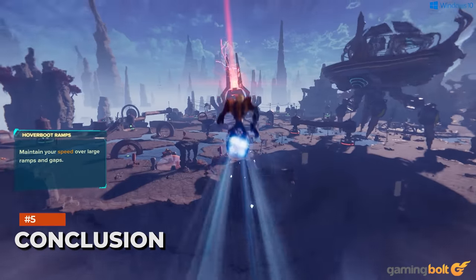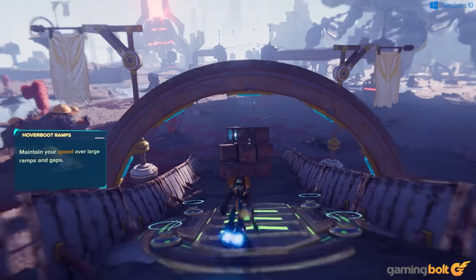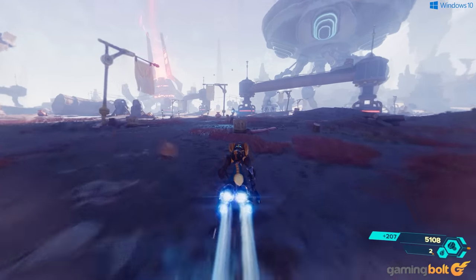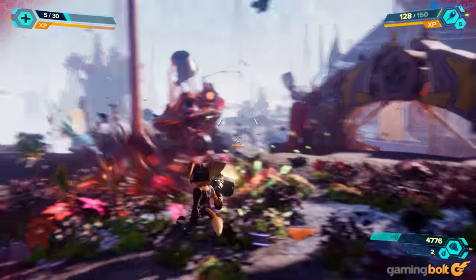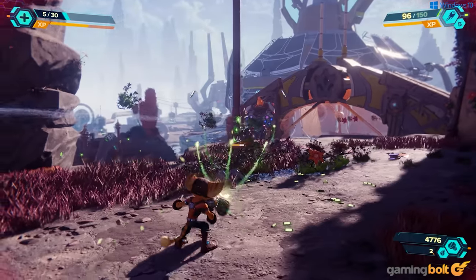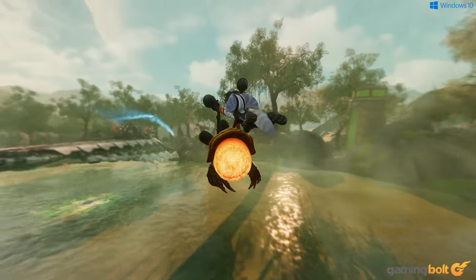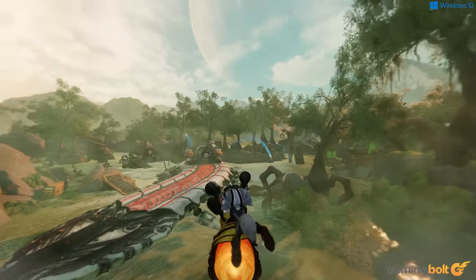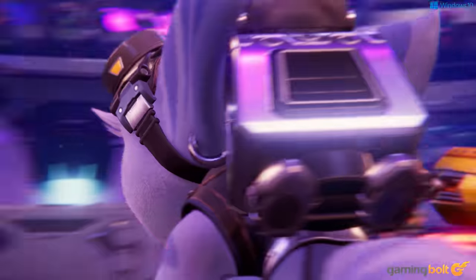In conclusion, Nixxes Software has delivered a mostly solid port of the action-adventure title, and Rift Apart is a great first step for Ratchet & Clank on the PC platform. This version builds upon the visuals of the original release in meaningful ways and comes equipped with support for modern technologies like DLSS and XeSS. There's room for optimization when it comes to translating a load-free experience to PC, but apart from that, there's not much to complain about.